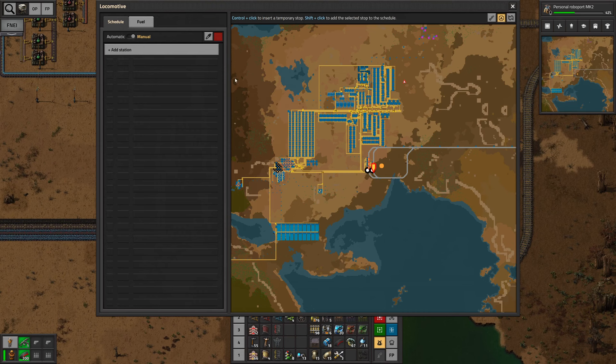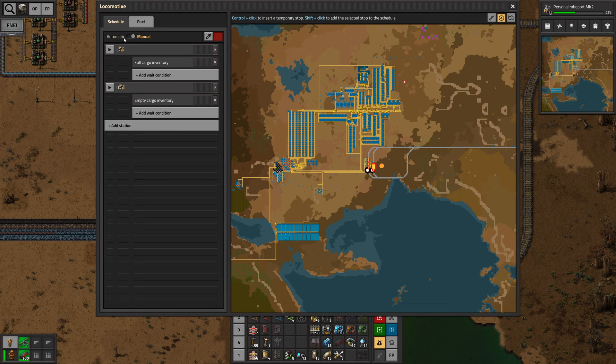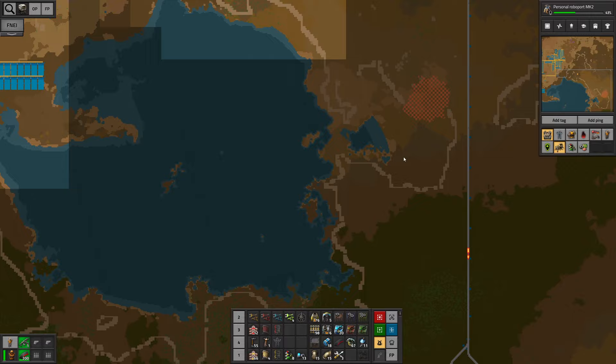Let's see if we can add the stations here. We wanna load some stone until full cargo, and then we wanna unload stone until empty cargo. We already have the fuel — let's set this to automatic and it should be going for it. Wow, this thing is actually much, much faster than I expected, but it is pretty much doing what I wanted it to do.